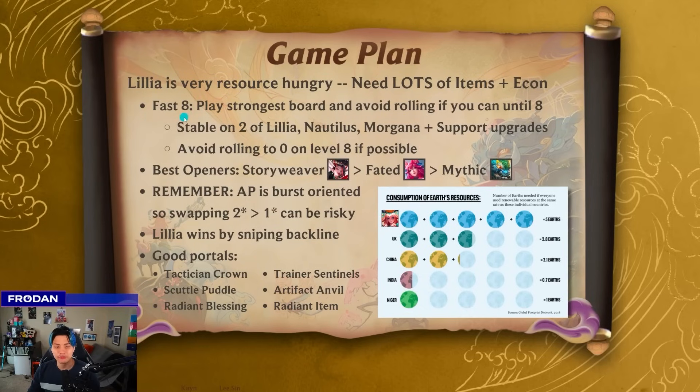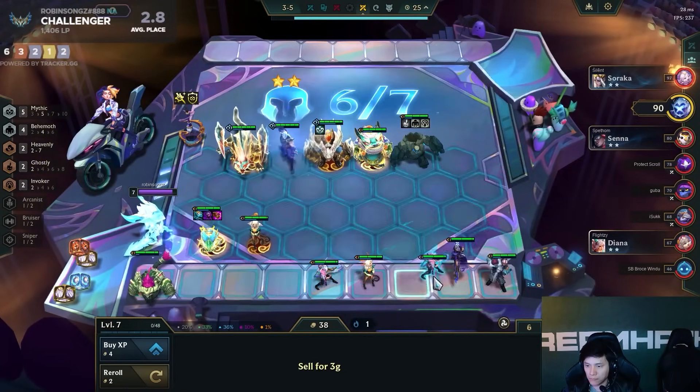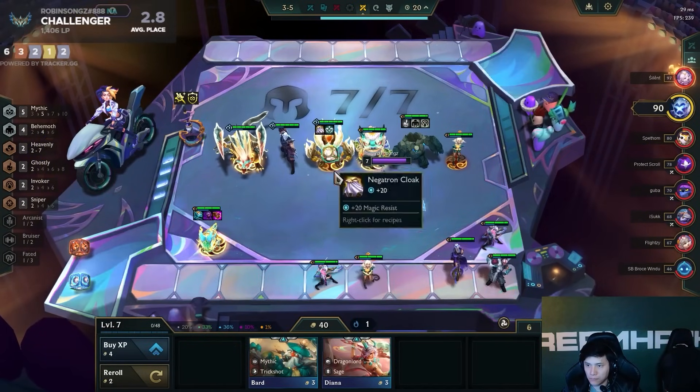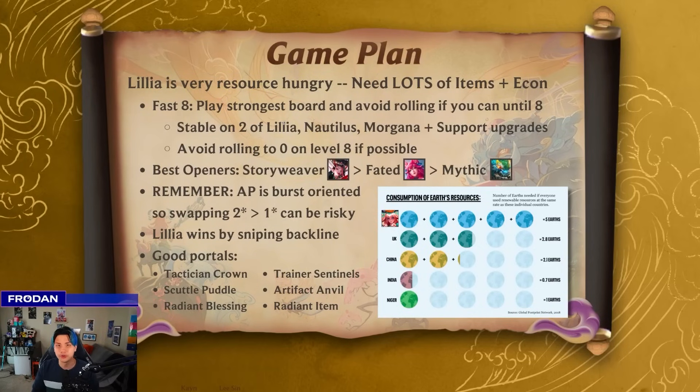The general approach to Lillia is you go for a fast eight, play your strongest board, and try to avoid rolling if possible until you get to level eight. Sometimes in rare scenarios, you're holding a lot of pairs and you want to roll at six or seven. I'd suggest rolling only a couple of times unless you feel very confident that you can slingshot your econ back. In high resource portals or if an encounter gives you a free reroll, you can roll a little deeper. But if you get free rerolls you can save, try to save until level eight so you can go for all the four costs and hit some of those five costs.